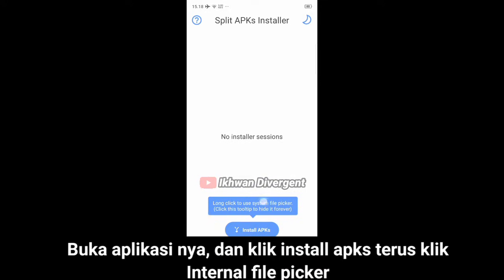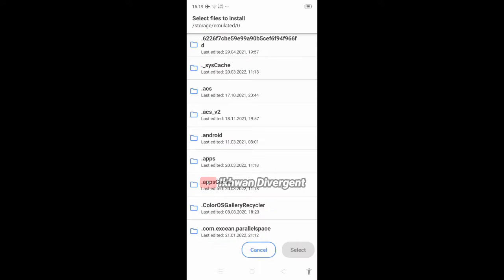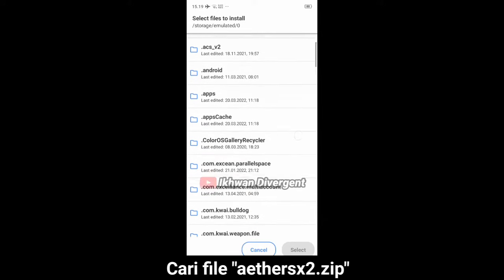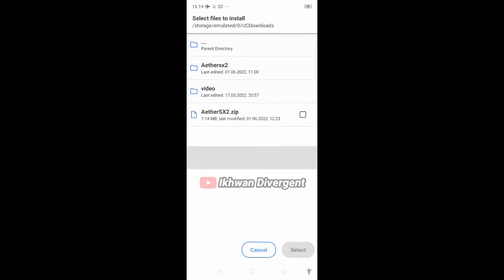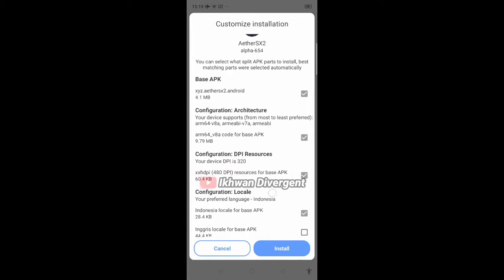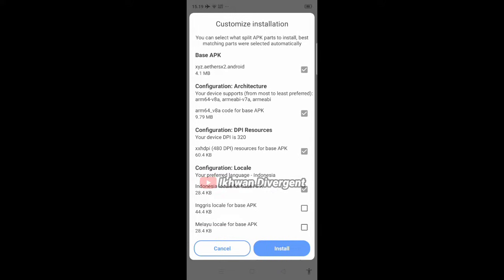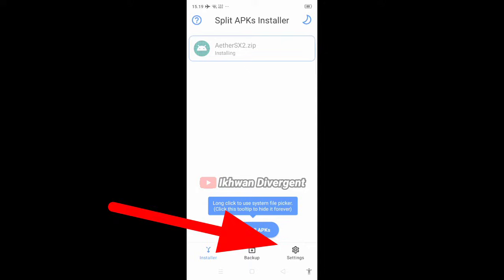Buka aplikasinya, dan klik Install Aplikasi. Terus pilih Internal File Picker. Cari file Ether SX2.zip, klik dan pilih Select. Terus klik Install.